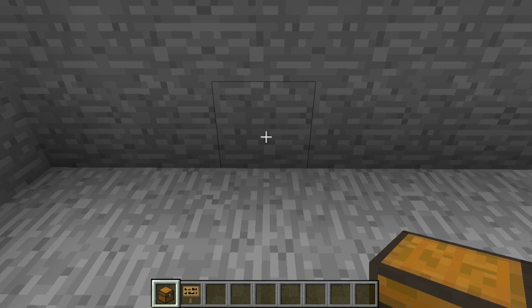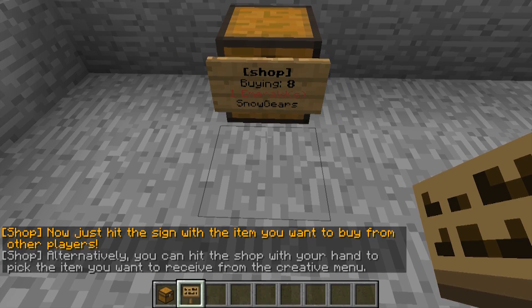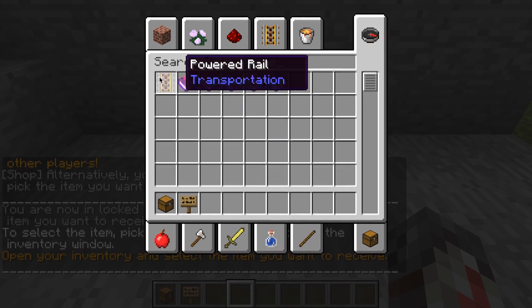Let's say you want to buy powered rails but don't have any. You can create a buying shop by doing the same thing as before, but this time instead of setting the last line to "sell," set it to "buy." Since you don't have any powered rails, you can hit the shop without anything in your hand and you will be prompted to select the item you want to buy from the creative inventory.